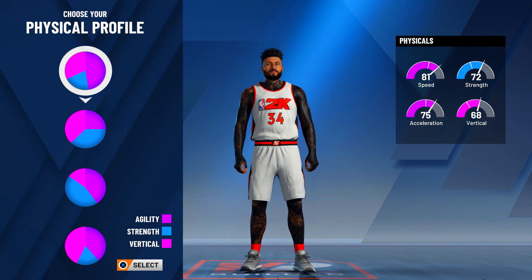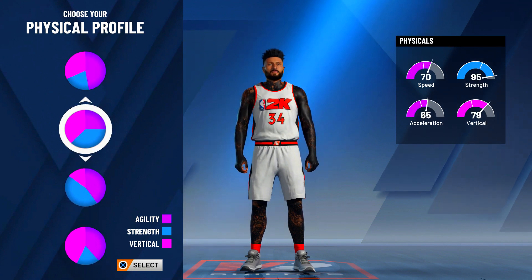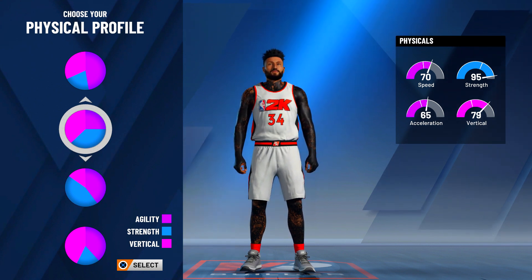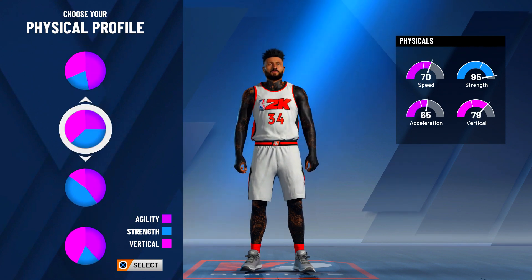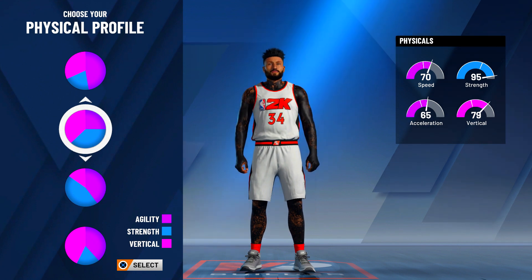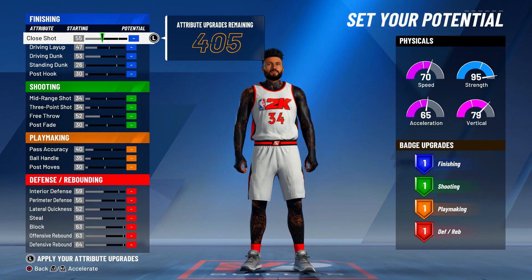People go either the second balanced one or one of the last two. The second balanced one gives you 70 speed and 65 acceleration — kind of low — but you get 95 strength and 79 vertical, which is best for centers. The bottom two give you higher speed at 78/72 and 75/70, but the strength and vertical are lower. For this build, it's okay to have lower speed — you want the best strength and best vertical. So choose the balanced physical pie chart, the second one down.